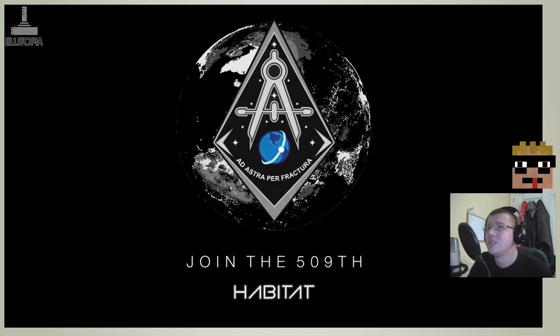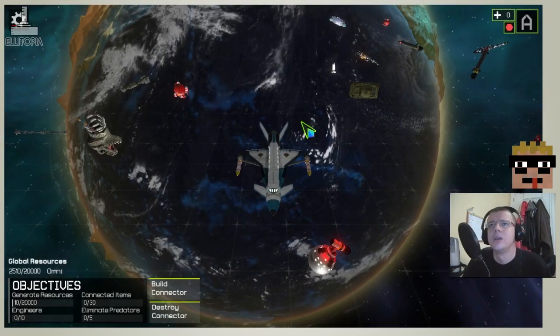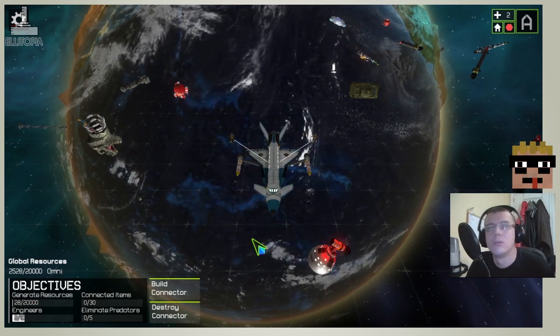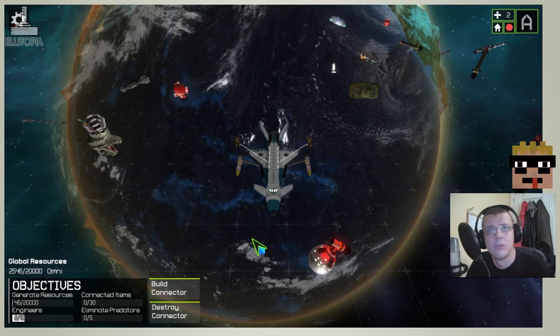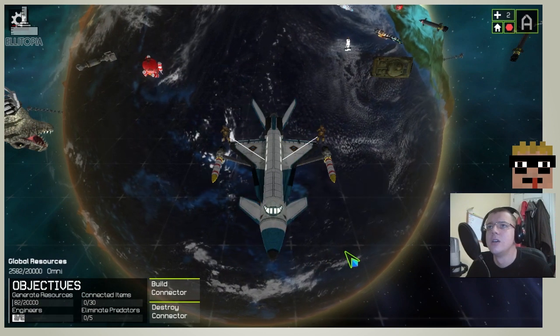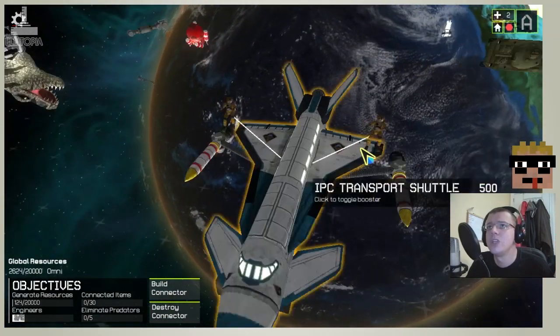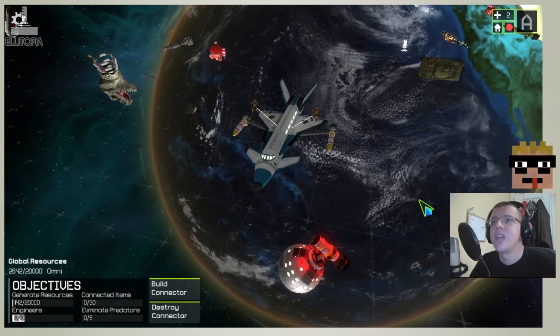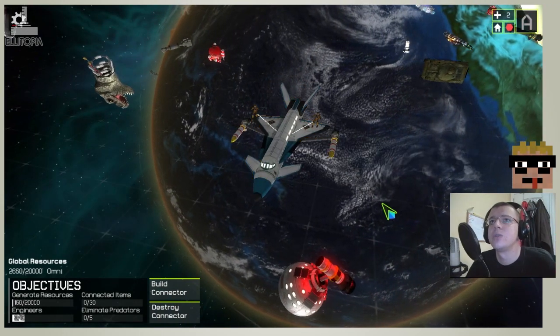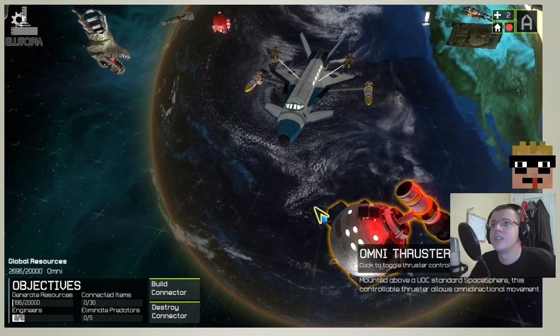The next click takes us into the game — we are loading. Join the 509th, ad astra per fractura. This is IPC cartridge on station, ready to start building. So we have two engineers currently attached by a tether, and this is our transport shuttle — obviously our centralized base. These are omni thrusters as were mentioned.